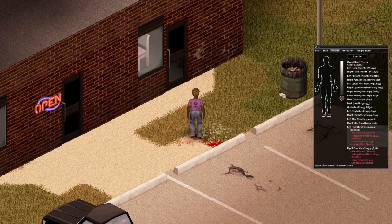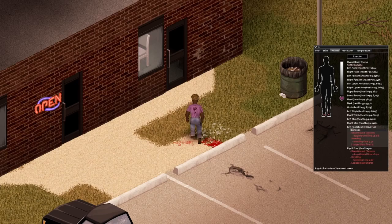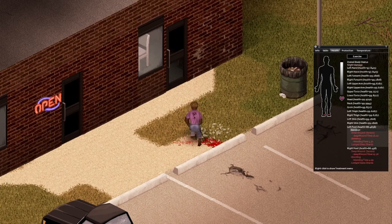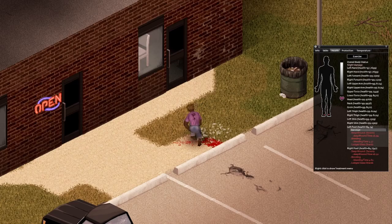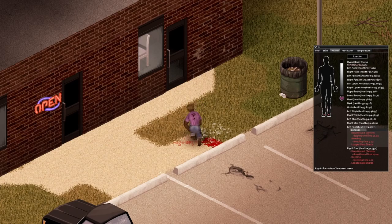First aid is very easy to train and a cheesy way to do this is by causing self-injuries. You could do this by standing on some glass without shoes or socks, then repeatedly bandaging yourself over and over again. But make sure you do this in a safe area and don't plan to go out for a couple of days since the injuries would take a while to heal.